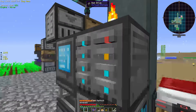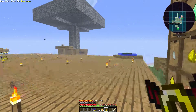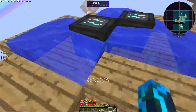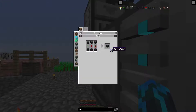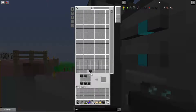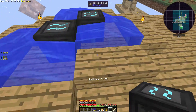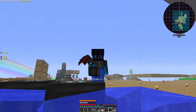The angel ring uses 32 RF. What that means is we need to get better power generation, because we have 38 RF power in use. So let me make another one of those water mills. Only one. They look awesome, by the way.